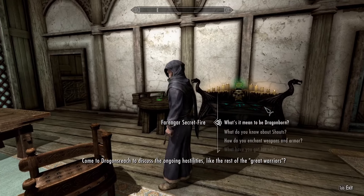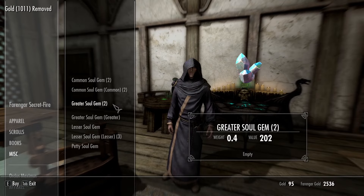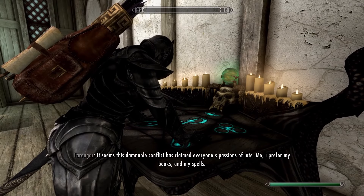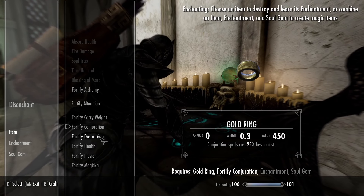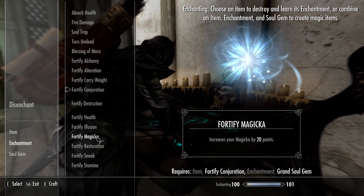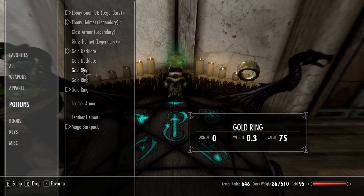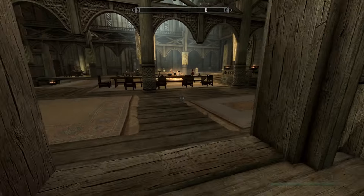I don't have any Grand Soul Gems, so I'm going to have to buy four, which is 4,000 gold that I do not have. Bond of Matrimony — how do I not have that enchantment yet? You know what, 50% might be good enough for now. So let's get the ring with Conjuration and also give it Restoration, because I need a Restoration ring. And let's put Conjuration and Restoration on the necklace as well. That's 50% cheaper, which is pretty good I guess, but it's not satisfactory enough.